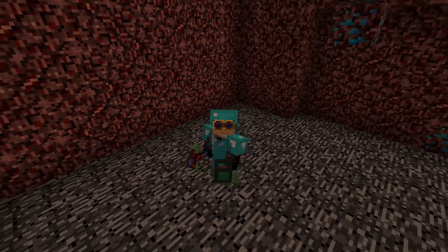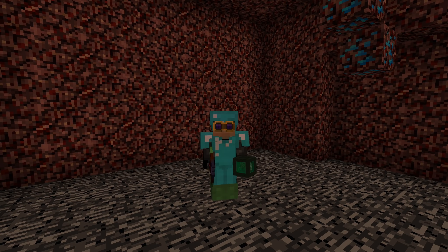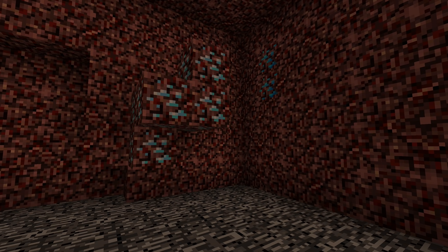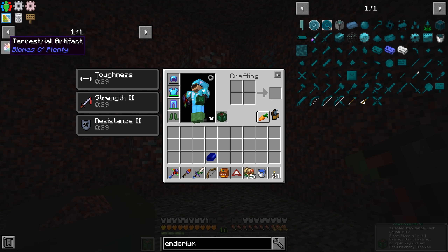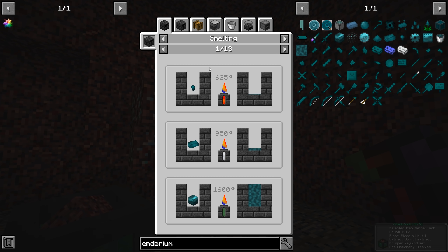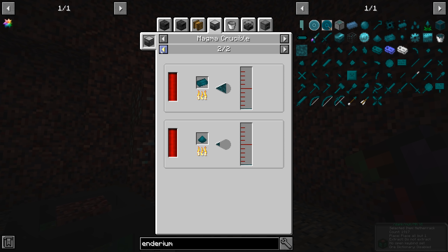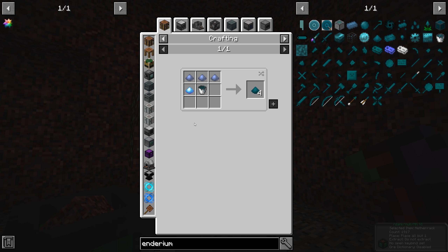Welcome back to another episode of Magmatica 2 Expert! Last episode we ended up making a whole bunch of the terrestrial artifacts. In order to really do stuff with these we had to make molten enderium, and as we saw the molten enderium requires the magma crucible. This enderium blend — we're trying to make it.